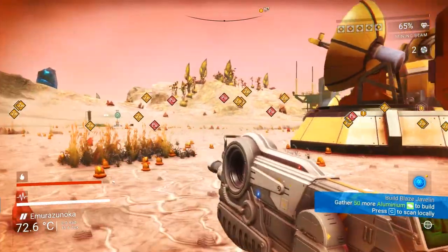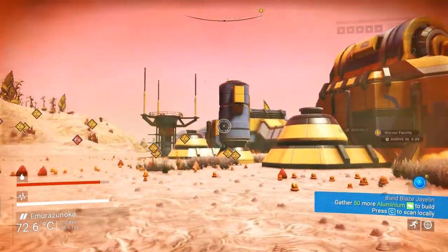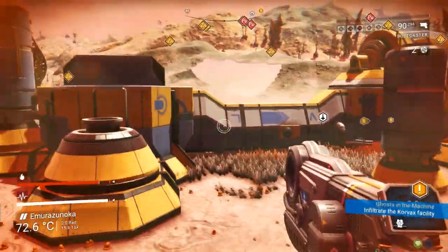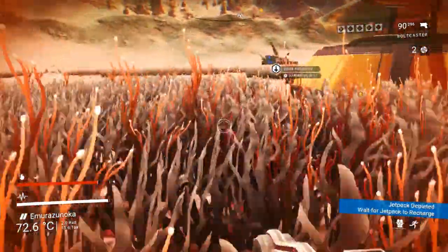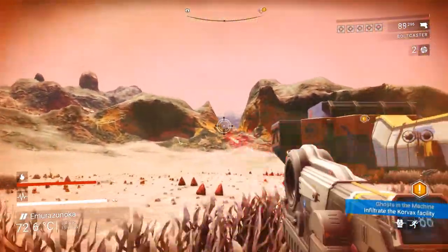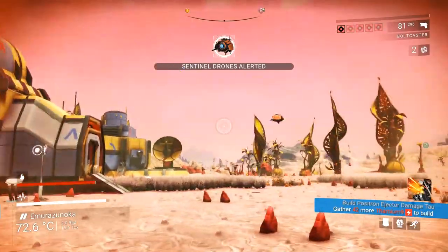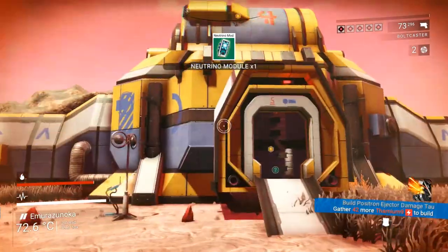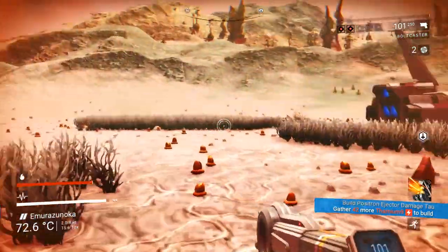So you got Terrain Manipulator, Bolt Caster, Mining Beam. Bolt Caster. So we got a lot of little things. Apparently there's a freighter crash somewhere around here that we want to go check out. But for now we want to figure out how to get inside this thing. Somewhere around — oh, it's right there. There's a lot of sentinels. I guess I'll just pick fights with them first. Music's different — I don't think I've heard this song before. I actually kind of want to listen to it.